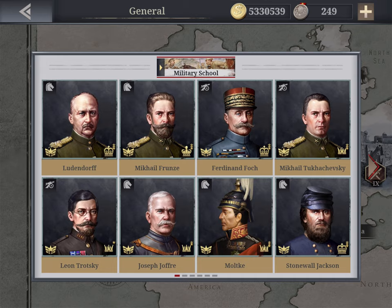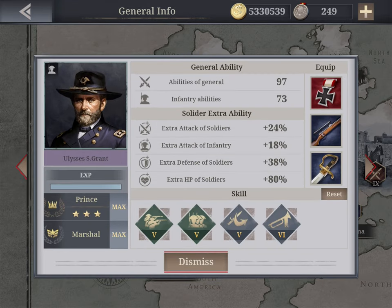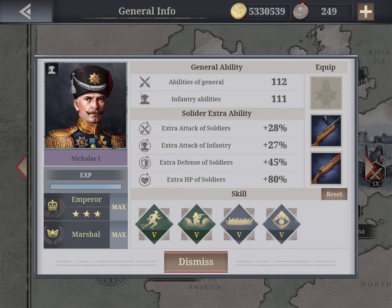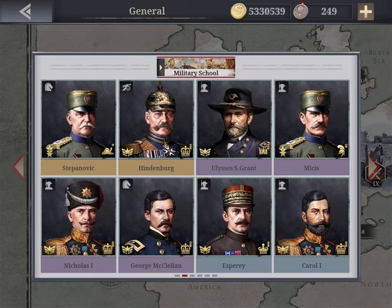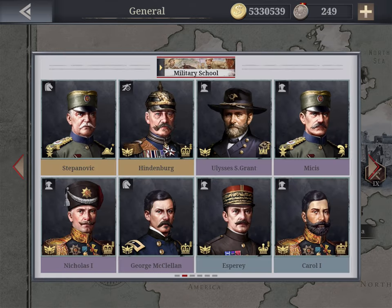For infantry I use Grant, who you get for free, upgraded to 97 and 73 — decent enough. My actual number one infantry is Nicholas I, slightly better at 111 and 112 with items, and at Emperor level. His skill set is slightly better than Grant's. I use one or both of these; McClellan is a cheap recovery general if you need to boost the roster.